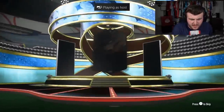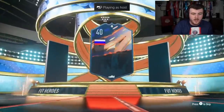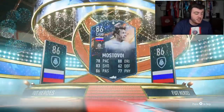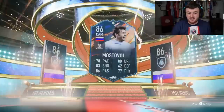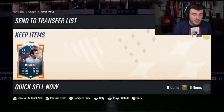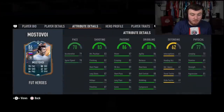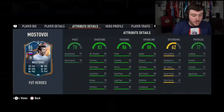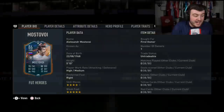We want to see Yaya Torre or Marquisio — we've not had one yet. That'd be very nice. Ivorian. This Mostavi card is one of those cards where he's going to be mad cheap, because he was last year as well. He's not super inspiring, but the reason they call him the KGB KDB is because he's genuinely really good in game. He's got the five-star weak foot and an incredible shot on him. He's actually a good card. Try him in game, trust me.